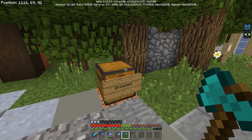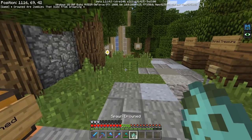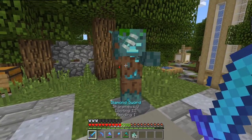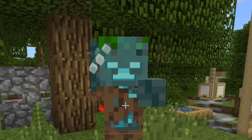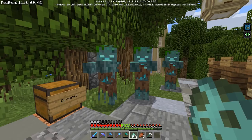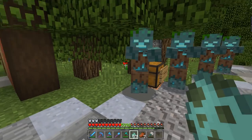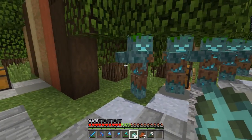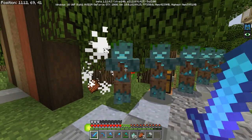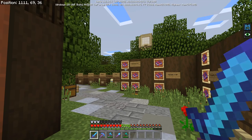Here's the new mob — the drowned. These are basically zombies that died after drowning and they turn into these. I'll spawn one here — he's looking mean. Sometimes they spawn with tridents, sometimes they don't. They're not coming out here to get me because of the sunlight, so I'm safe for now. I'll just keep spawning them and taking a peek at them. These are the drowned mob — pretty cool.